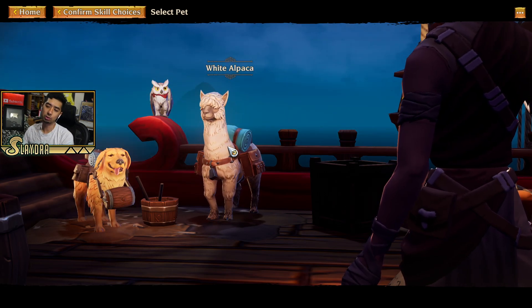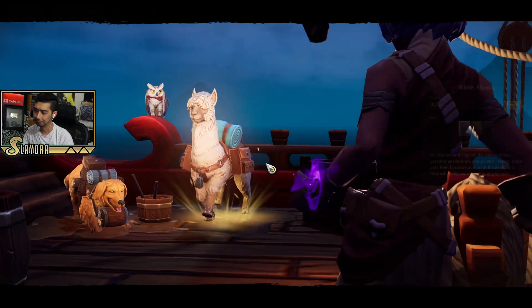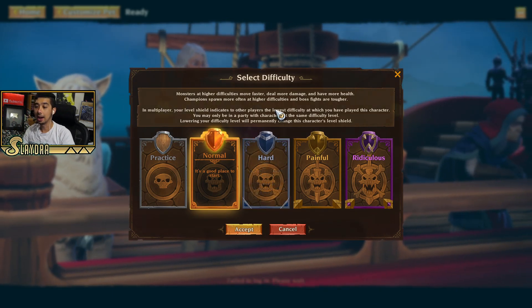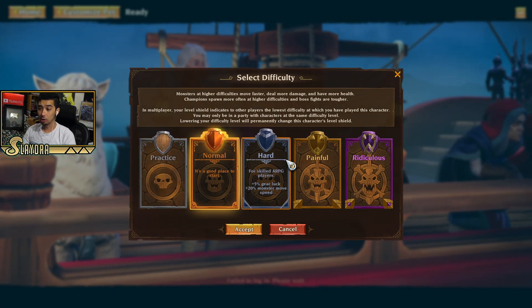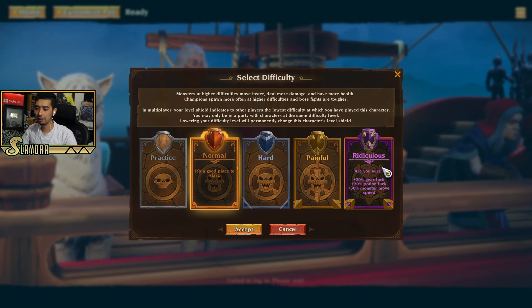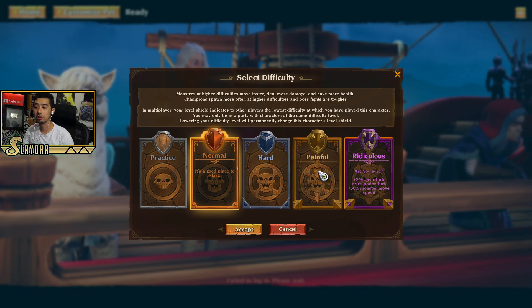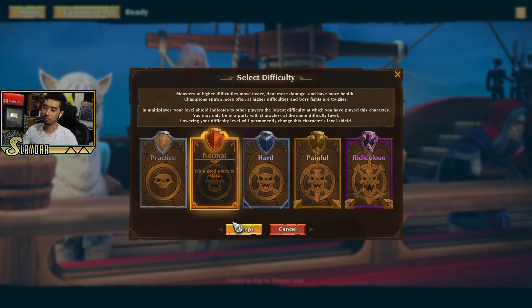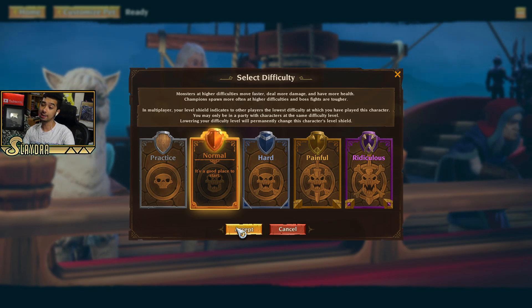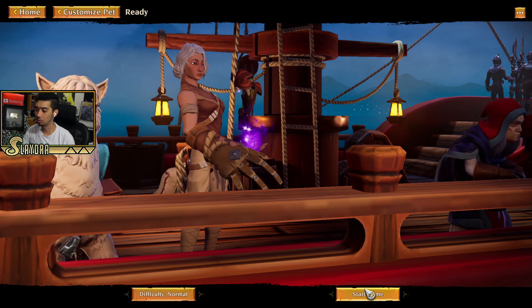The pet you choose doesn't matter — it's just a skin. You can change the color of the pet. Don't worry, you'll be able to get more pets later as the game progresses. If you go up harder in difficulty, you can get more gear luck — think of it like magic find. We also have potion luck, and the monsters will move faster. Those are the changes. For the sake of the playthrough, I'm going to do it on normal, but I have done it on the hardest difficulty at endgame via the earlier access forms of the game.